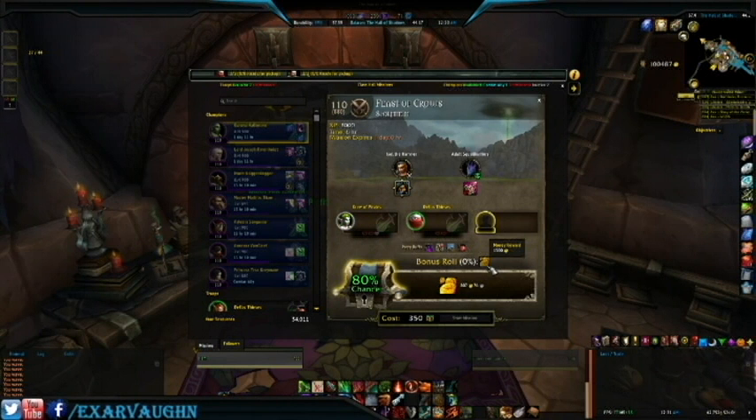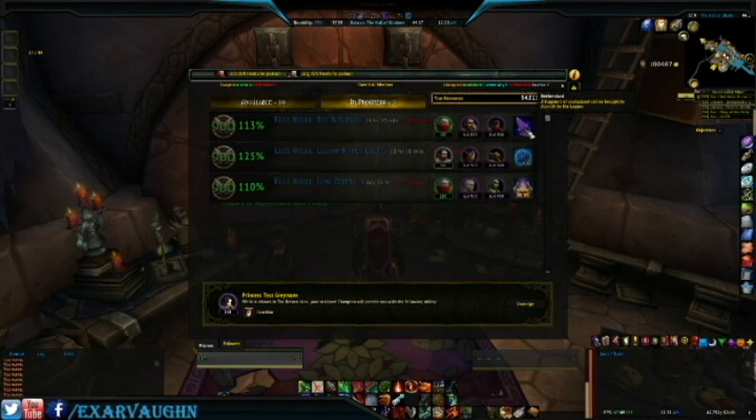We've got missions with 1500 bonus gold, elite missions with 7500 nether shards, 500 Legionfall war supplies, or the Champion's Trophy which grants over 9 million artifact power at artifact knowledge level 30 — and scales up for even greater artifact power rewards as your artifact knowledge increases.